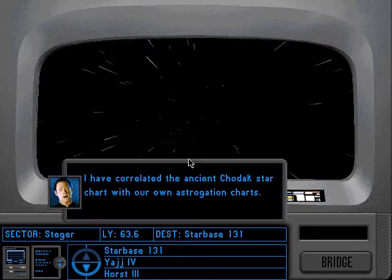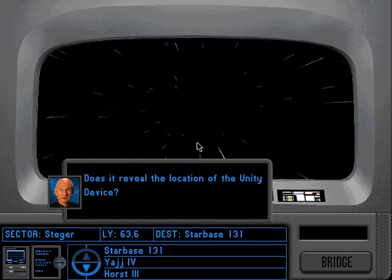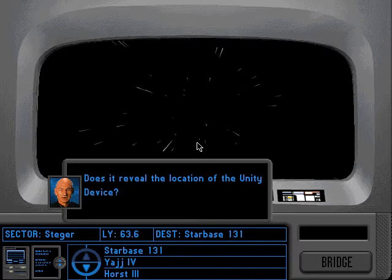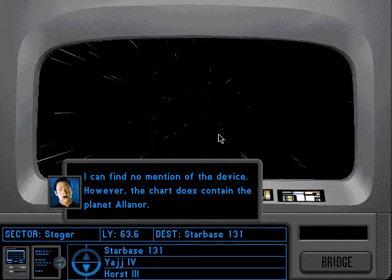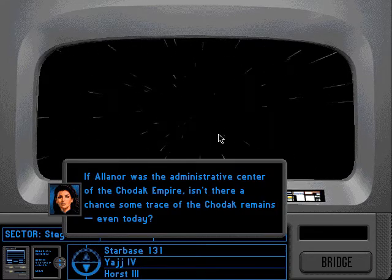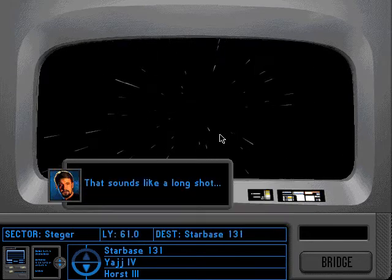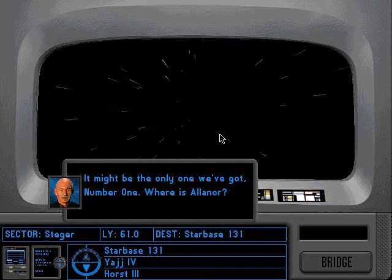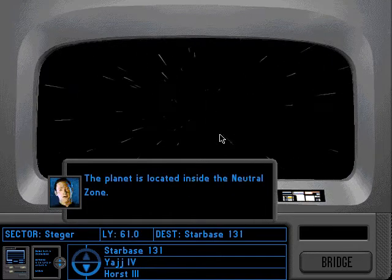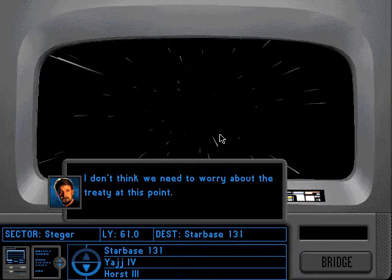I have correlated the ancient Chodak star chart with our own astrogation charts. Does it reveal the location of the Unity device? I can find no mention of the device. However, the chart does contain the planet Alinor. If Alinor was the administrative center of the Chodak Empire, isn't there a chance some trace of the Chodak remain, even today? That sounds like a long shot — it might be the only one we've got, Number One. Where is Alinor? The planet is located inside the neutral zone. I don't think we need to worry about the treaty at this point.